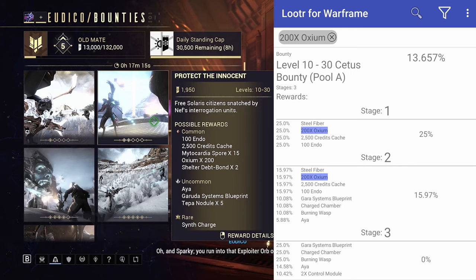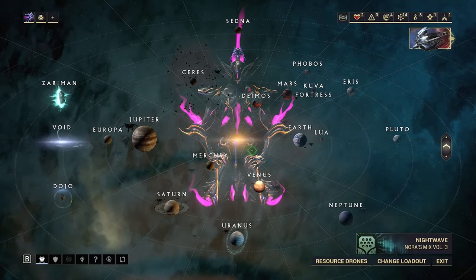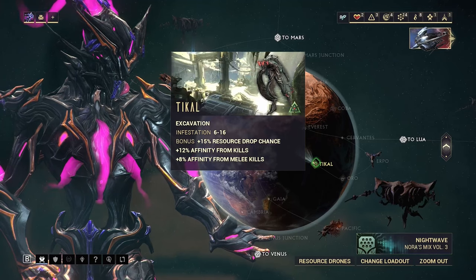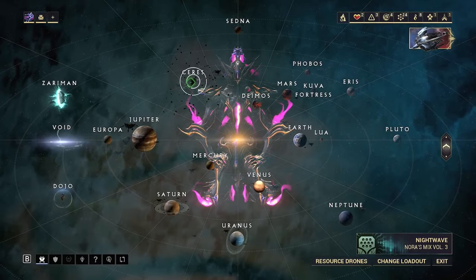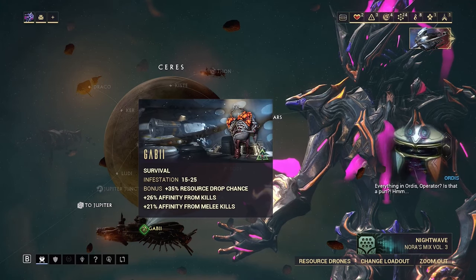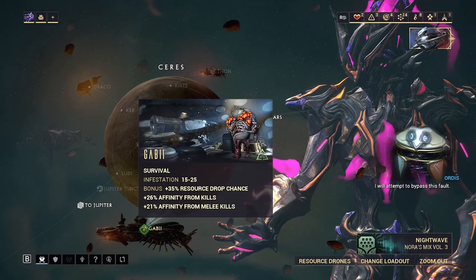You can only get Axiom in Stage 1 and Stage 2 of the bounty mission — never in Stage 3, so don't expect it there. For the 100,000 credits needed for the Archwing launcher segment, there are two early-game farms to consider. One is an excavation mission where you complete one excavator and leave, earning about 16,000–18,000 credits. On Ceres, you can do the Gabii survival mission — do five minutes and leave — and you'll be awarded 20,000 credits.